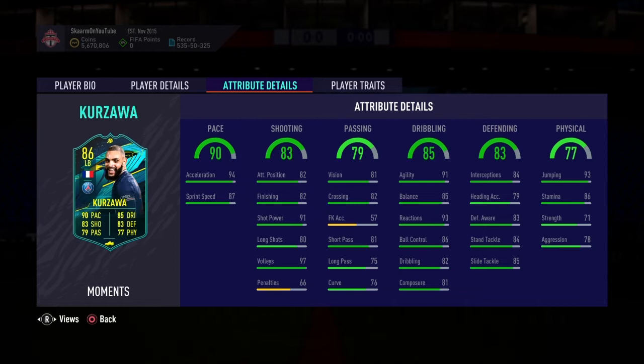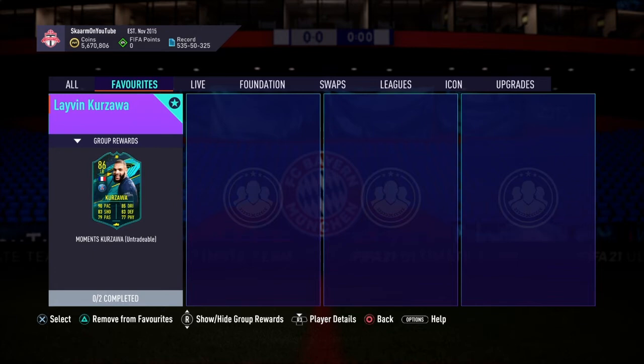For the defending stats, he has 84 interceptions, 83 defensive awareness, 84 standing tackling, and 85 slide tackling. I would boost this with an anchor chemistry style — that way you can max out the acceleration, boost the sprint speed, boost the defending, and max out some of the physicality stats as well. Physicality includes 93 jumping, 86 stamina, 71 strength, and 78 aggression — overall decent but nothing too special.